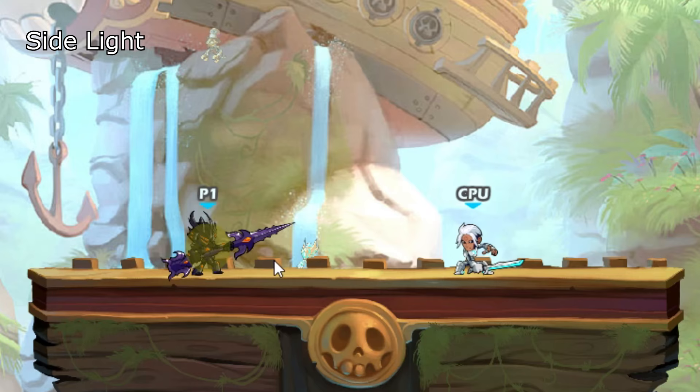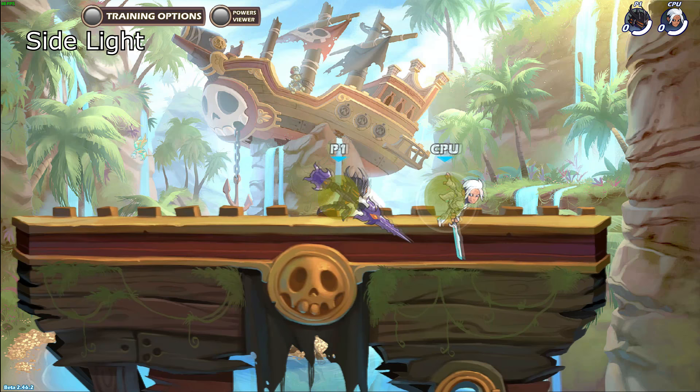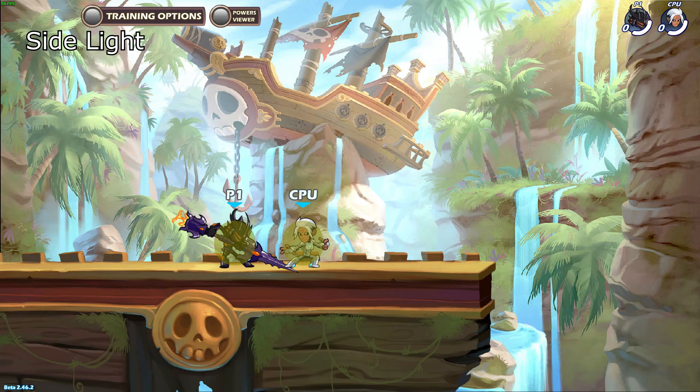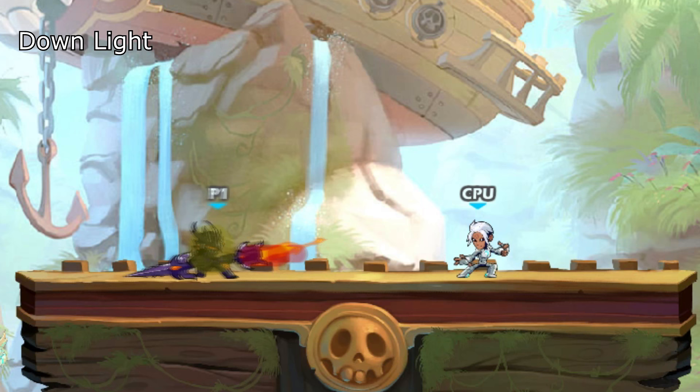That's why I only use this move if the enemy has just missed an attack or I predict an obvious dodge. Sometimes I'll just dodge forward into a sidelight against enemies who tend to wait and then back dodge when they see you make a move, especially sword and hammer back dodge into downlight players. Sidelight can combo into side air, recovery, down air and neutral air for a lot of damage, so if you think you can land an easy sidelight, it's always preferable to other attacks because of its high combo damage potential.